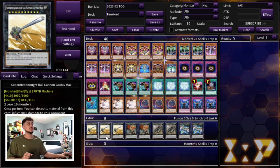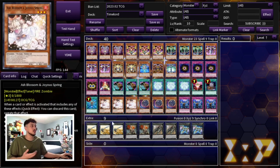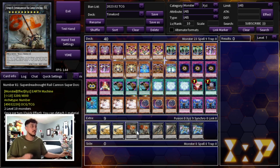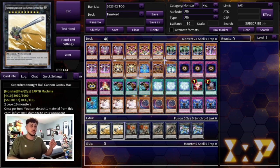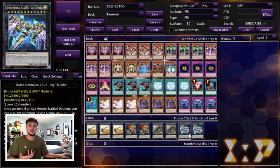Now let's move into the extra deck. We're playing three Super Dreadnought Rail Cannon Gustav Max — a rank 10 you can make with any two Time Lords, which is not very hard to do with Time Maiden and Celestial Transformation. It burns your opponent for 2,000 and can serve as a win condition. We're playing two Dreadnought Dreadnoid as a big beat stick that can protect itself. Leviair the Sea Dragon is also really powerful because it can help you OTK. We're also playing two Zeus because you're playing a bunch of Xyz monsters and Zeus is just one of the best Xyz monsters in these situations.